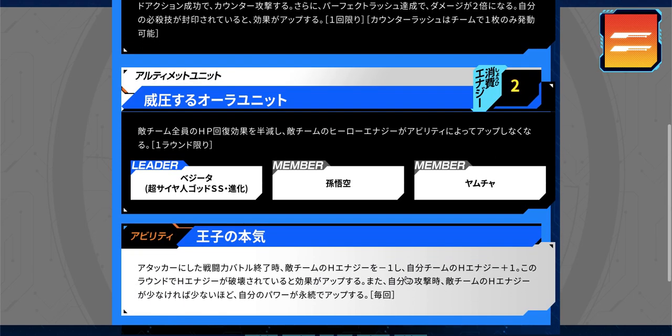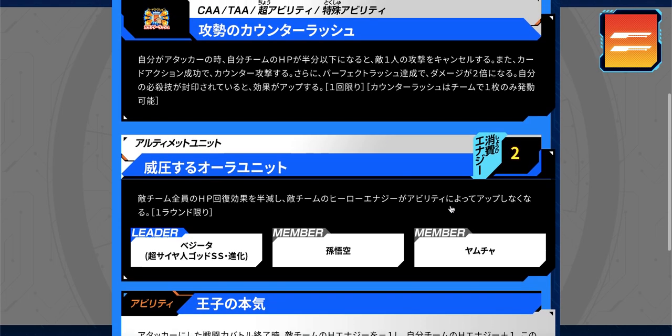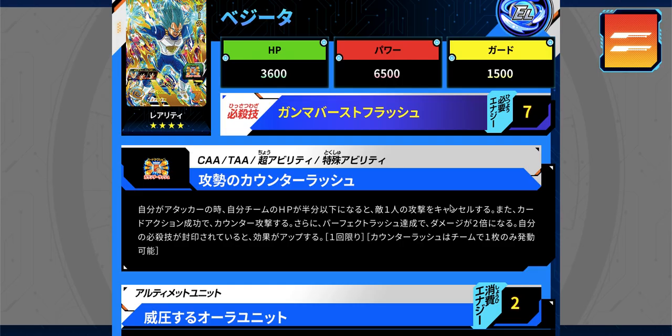His main ability triggers at the end of the power level battle every round: the enemy's hero energy drops by one and yours increases by one. If your hero energy was lowered during that round, the effect increases — at least two in each direction, possibly three. Also, when he attacks, his power increases based on how little hero energy the enemy has — so the lower their energy, the bigger his boost. Lots of unknowns on exact amounts, but definitely one to watch.